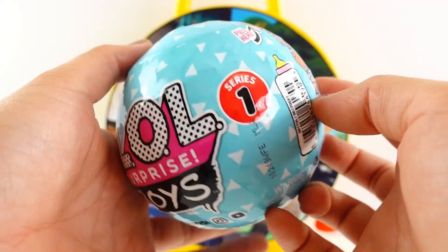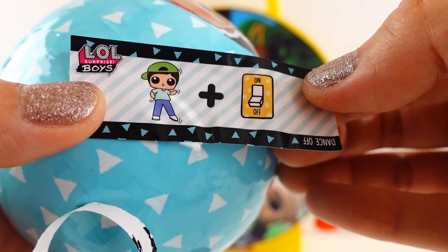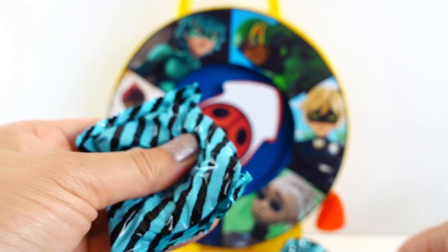We got an LOL Surprise Boys Series One! Go ahead and unwrap it. Here's our riddle — we have a boy dancing and a switch for dance-off. Next we got some stickers. Next layer — here are the surprises. Let's pop it open. Oh, I think this might be Dosy Dude, let's find out!